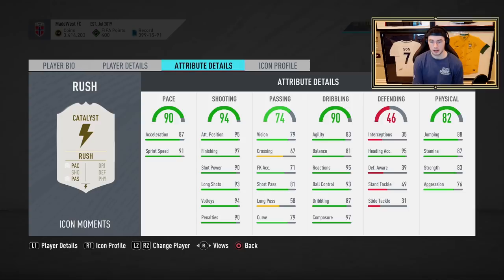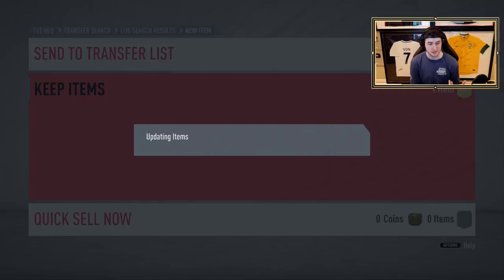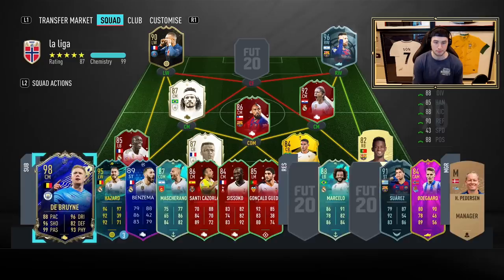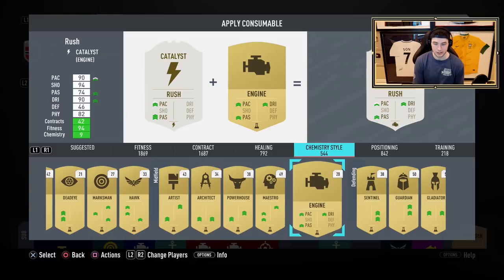I think this guy has a catalyst on him, which also works. But an engine for me would do it because I think it would really help. A catalyst would boost the pace but I think for me I would want to get a little bit more of a boost out of the agility and balance, even though the other dribbling stats are good. His finishing you literally don't need to touch. A guy with every single one of those traits, 95 attack positioning and 97 finishing — you really don't need a boost. With the engine, we're going to get that passing boost, pace boost, and dribbling boost as well.